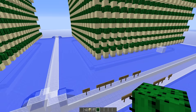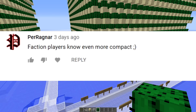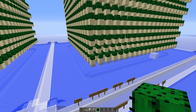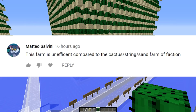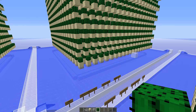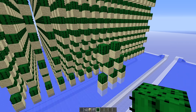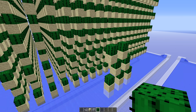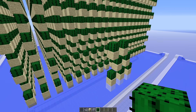The first thing I want to address is the faction cactus farm. I got several comments like one from Per Ragnar saying 'faction players know even more compact,' and A Two Scoops saying 'faction players know the truth.' Matteo Salvini says the cobble wall android farm is inefficient compared to the cactus string sand farm of faction. It's really easy to spend five seconds claiming something without giving any proof or even a source for what the faction cactus farm is. It seems like all the faction players know a big secret and don't want to tell me what it is.